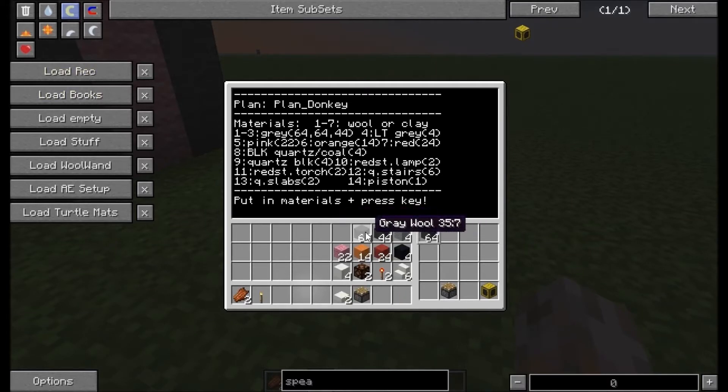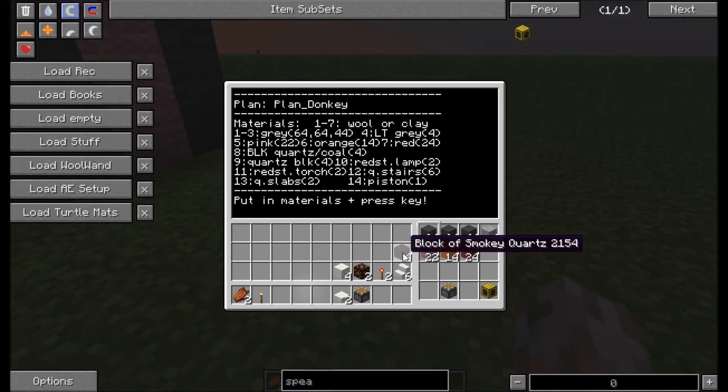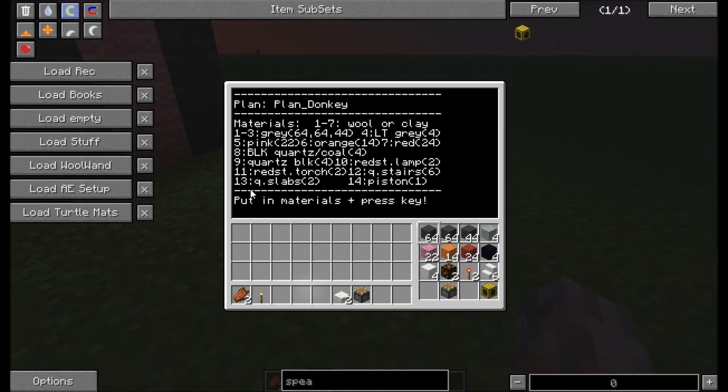Start the program BDunkeySanctuary2 and it tells us what materials are required. We need grey wool, some light wool, slot 5 pink wool, orange and red wool. Slot 8 takes 4 blocks — black quartz. Slot 9 quartz blocks, slot 10 redstone lamps, slot 11 two redstone torches, slot 12 some stairs, slot 13 slabs, and a piston in slot 14. We don't need the speaker for the build itself.